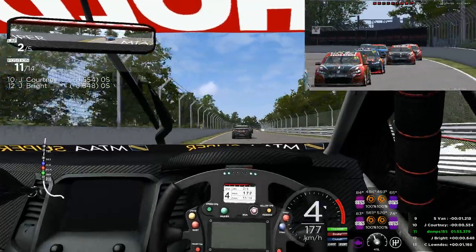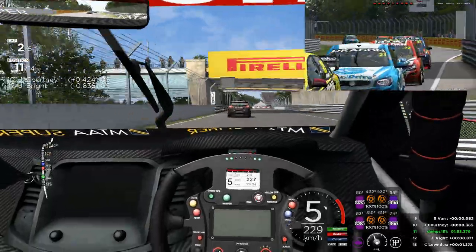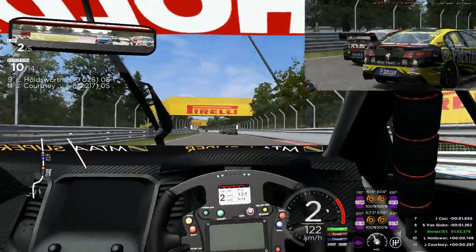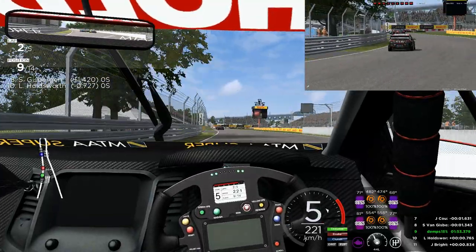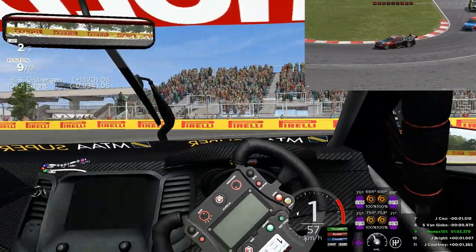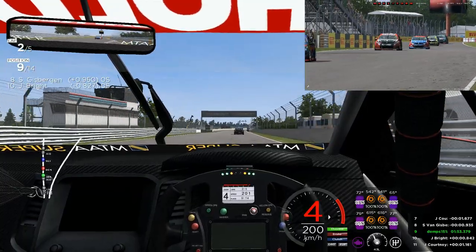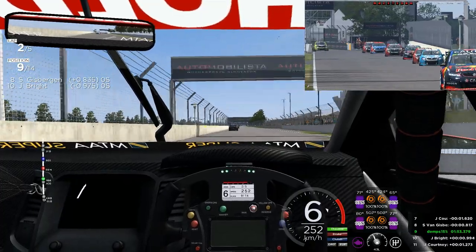So we're on lap 2, racing down to second or third — one of the chicanes on this circuit. Braking heavily, putting a lot of energy through the front wheels. There's been an incident — we've got a rear wing off, not sure who that was but they've lost it after some contact. That moves me up to 9th place. My tyre temperatures are nice, in prime condition at the moment. I've got one of the Red Bull racing cars ahead — Shane van Gisbergen, who's in the Red Bull car now this year. Last year he was in a yellow and black car; I can't remember the team.